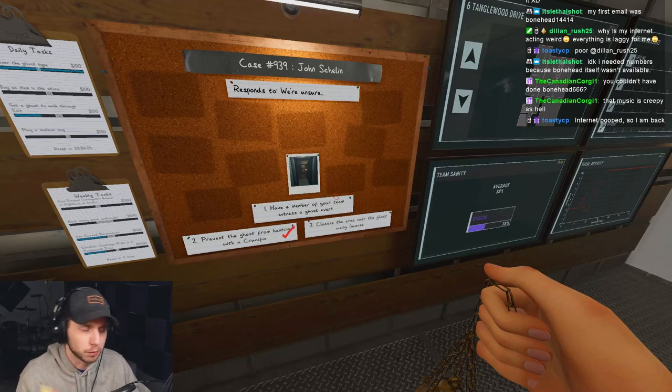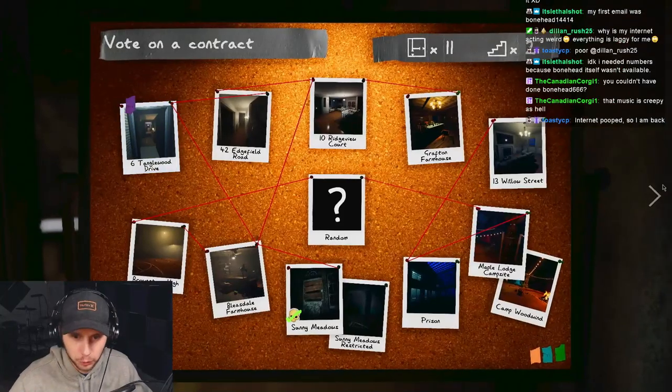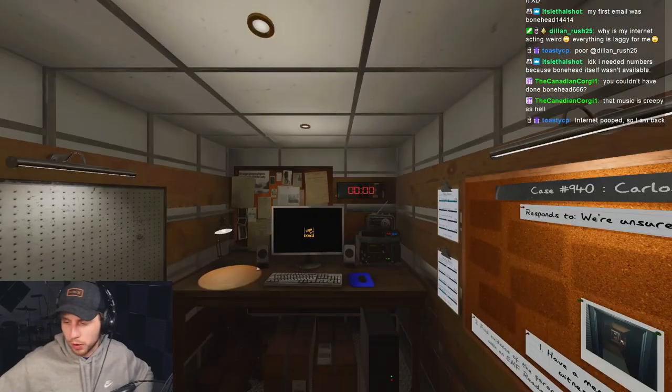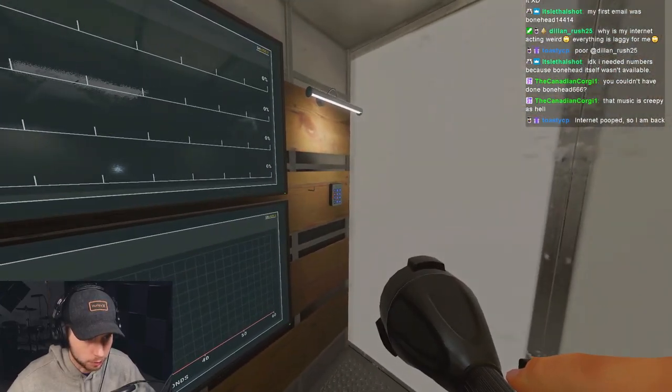I could have cleansed the area too but nah, trying to get this done. The weekly challenge is called Speedrun, so you know. All right, we go again. This is where knowledge of the ghost behavior outside of just the evidence it gives you is super helpful.